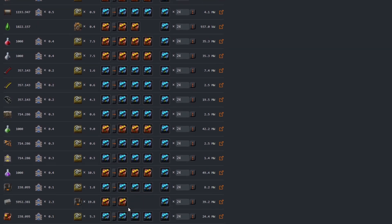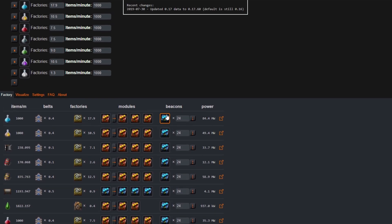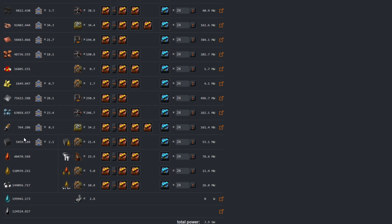Make sure your modules are set to what you want. In the beacons column, I used a value of 24 — that's because I planned a 12-beacon setup surrounding a single assembler, and multiplying 12 beacons by 2 modules per beacon gives 24. If you don't want a full 12-beacon setup, just use the number of beacons actually affecting your assembler and multiply by the number of modules in those beacons, usually 2, to get the value to enter. This calculator also works to give you the number of refineries and fluid processing needed, and you can specify basic oil processing, coal liquefaction, or advanced oil processing in the settings.